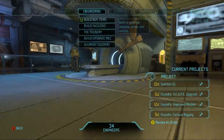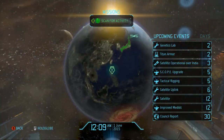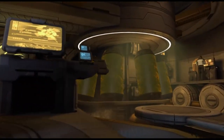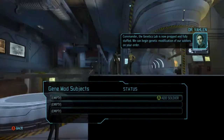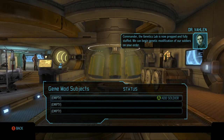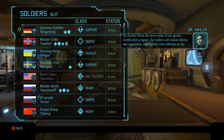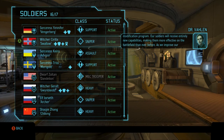Oh no, I don't want augmentation — I want genetics lab. Yes! Genetics lab complete. The genetics lab is now prepped and fully stocked — we can begin genetic modification of our soldiers on your order. This facility will be the nerve center of our genetic modification program. Our soldiers will receive entirely new capabilities, making them more effective on the battlefield than ever before. As we improve our understanding of alien genetics, the range of available modifications will expand.